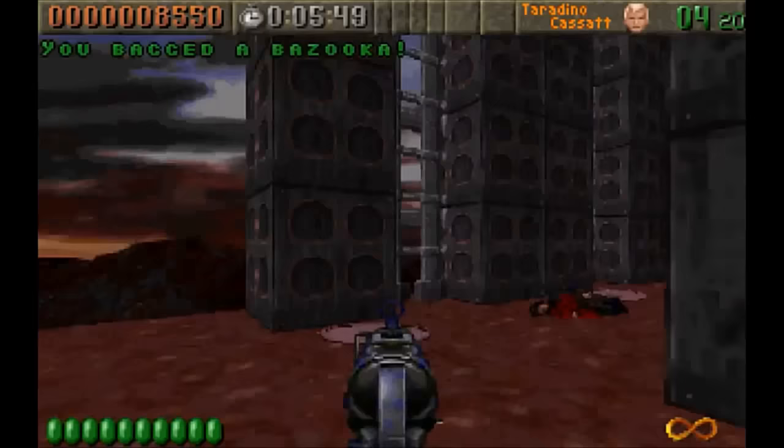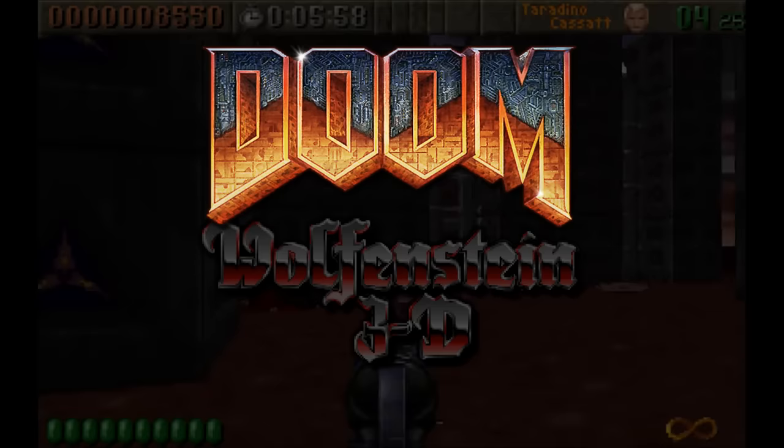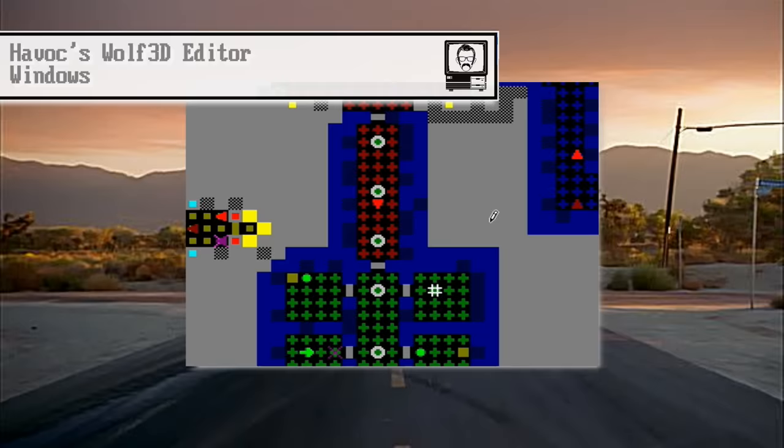Looking at it from a detached perspective, this seems completely fair. By now it was halfway through 1993, and id didn't want their earlier IP getting in the way of what would become their best known game of all time. For Apogee and Tom Hall, this created a crossroads situation. They knew that the Wolfenstein engine would quickly be outgunned in the graphical stakes, and without the Wolfenstein IP, could this project really limp through on an engine which, whilst only just over a year old, was a lifetime in terms of development progress.